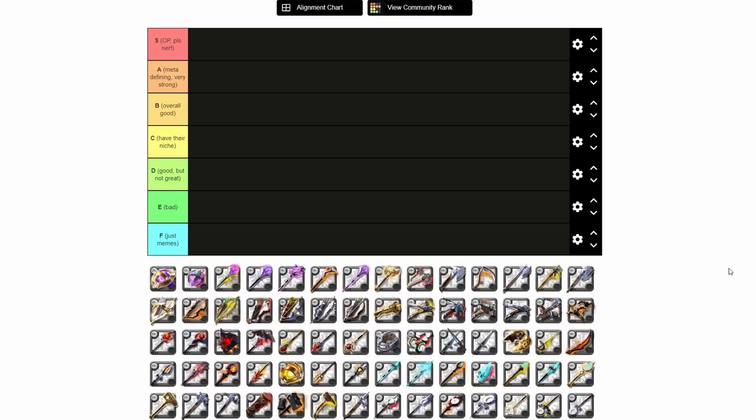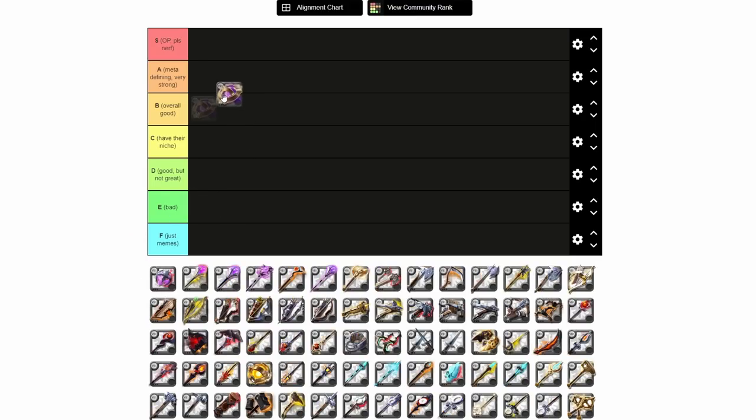Starting off with Arcanes. First we have the Evensong. Evensong is going right into A tier — it's ridiculously strong and meta-defining after the Arcane changes, but pretty much only for small-scale PvP. In 5v5 arenas, this thing is completely and utterly busted. It really doesn't see any use outside of that. The weapon is definitely really strong and probably does need a nerf. It could honestly go in S tier, except it's really only good for 5v5 right now, so it kind of has to go in A tier.